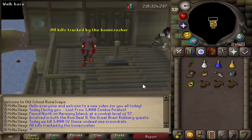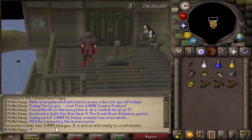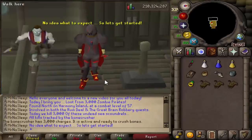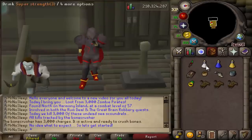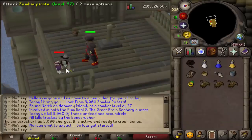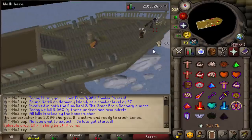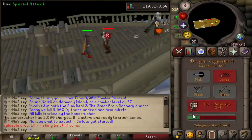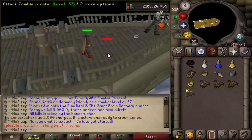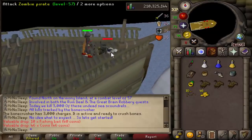Zombie pirates are encountered during the quests Rum Deal and also The Great Brain Robbery, and you can find them on Harmony Island which is also associated with Brain Death Island. These zombie pirates are aggressive in both of these locations, but once you complete The Great Brain Robbery, zombie pirates will cease to be aggressive on Harmony Island, which is where we were killing them for this video.